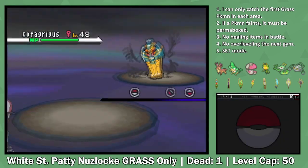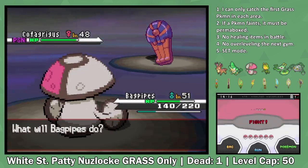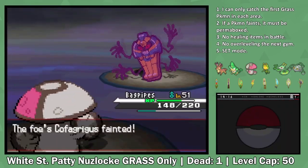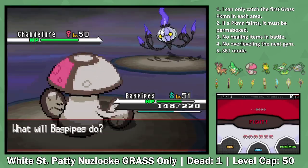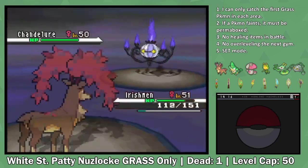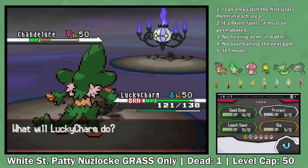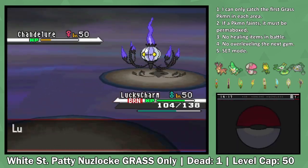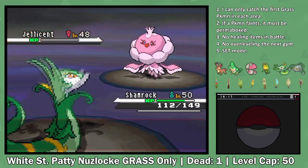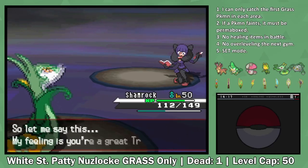I'm going to personally say that in no matter what run you're doing, Shauntal is always the most difficult. I start by using Toxic on the Cofagrigus, since there really is no way to brute force through him since he's so defensive. I manage to take him out with a combination of Synthesis and Giga Drains. The next Pokemon to worry about is Chandelure, a Fire-type Pokemon that outspeeds me and has Fire Blast. I decide to sacrifice Sawsbuck to send in Simisage safely. He manages to get the burn on me and live the first Dig, but misses his Fire Blast, so another Dig takes him out. The next two Pokemon, Jellicent and Golurk, are weak to Grass and easily go down to a Leaf Blade from Serperior. This defeats Shauntal in a pretty straightforward fight.